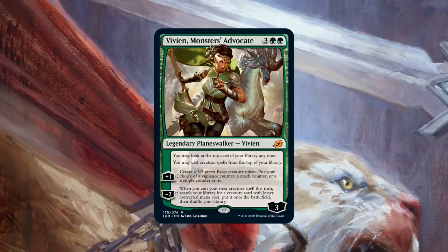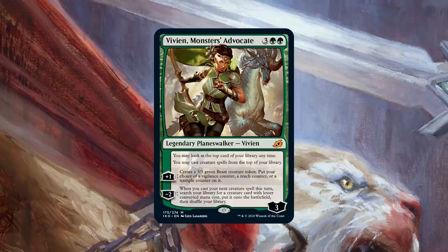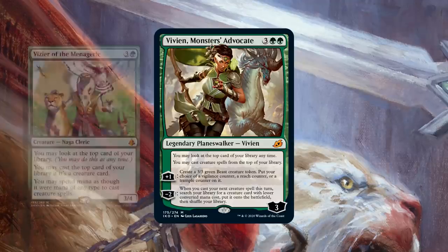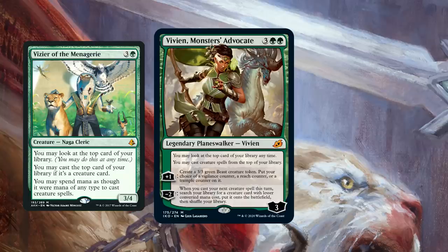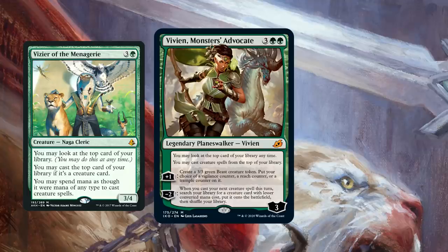Vivien brings so much value to a creature-heavy deck that it's very much worth jumping through all the hoops. Her passive ability is just raw card advantage — similar to Vizier of the Menagerie from Amonkhet, which is actually a staple in about four percent of decks. That's especially impressive when you consider you need to be a creature-heavy deck for it to be good. Vivien does the same thing, letting you play creatures off the top of your deck. In a green deck with tons of mana and tons of creatures, you're potentially drawing two, three, or four cards each turn.